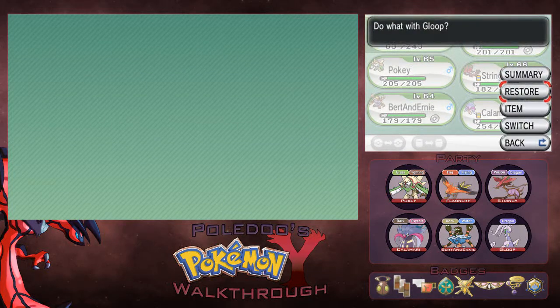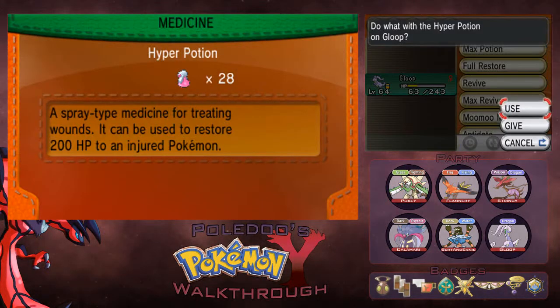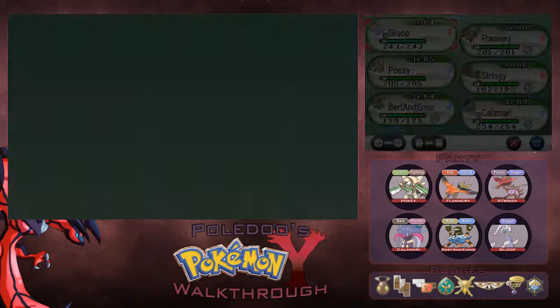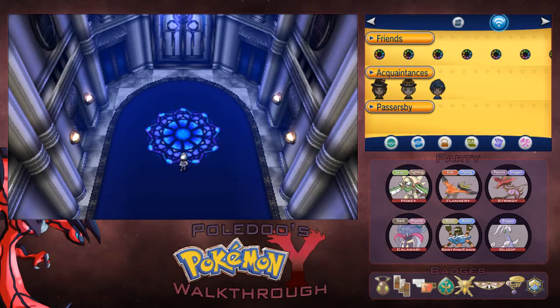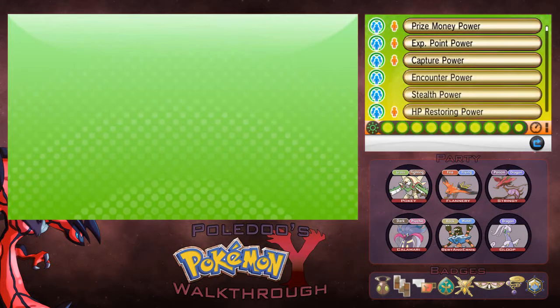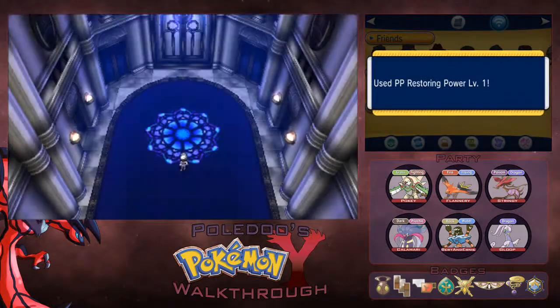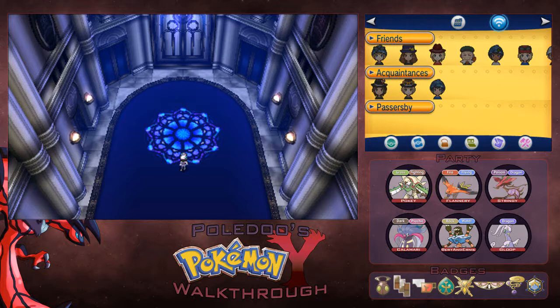Two down, two to go, and then we got the champion. And we are going to end this. I did use quite a lot of Dragon Pulses, so we are going to use another O Power — the PP restoring O Power. And there we go. Hope you guys enjoyed this one and we will see you next time.